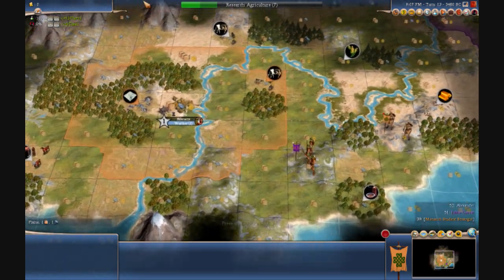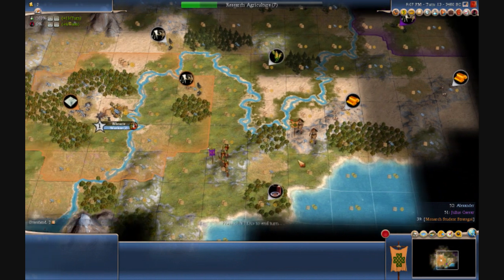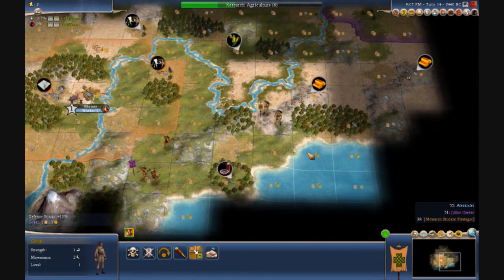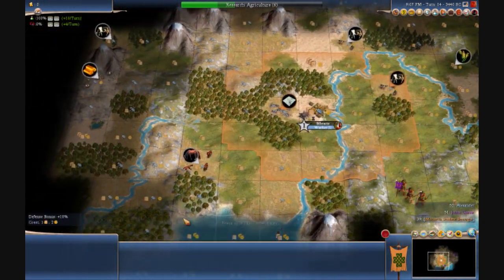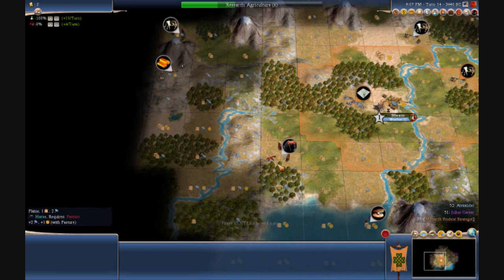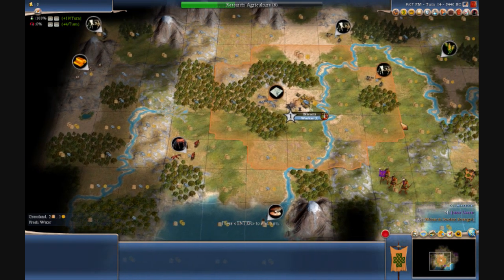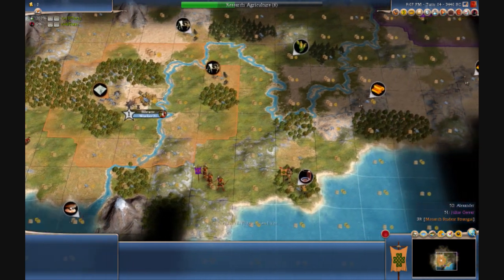Looks like I've got a general knowledge of my map, and I can start fog-busting with this scout. Actually, I'm going to keep exploring with the scout, and I'll train a warrior for that. Ooh, horses — I did not notice that — along with gold and this river. I could make it happen, but windmills are going to come into play, which are not available in the ancient game, because there's just not enough food to support plains, hills, and desert gold mines.